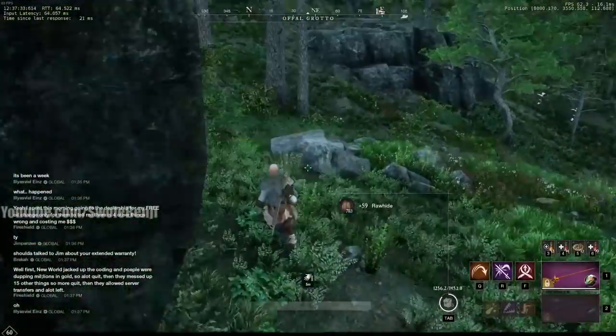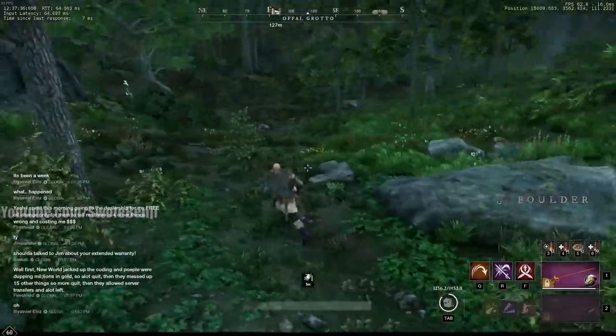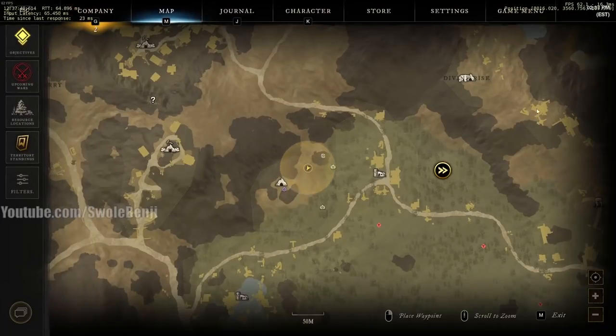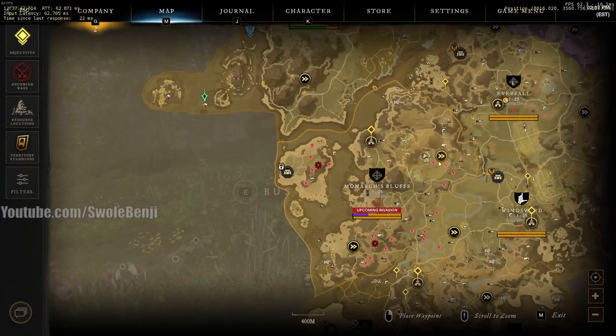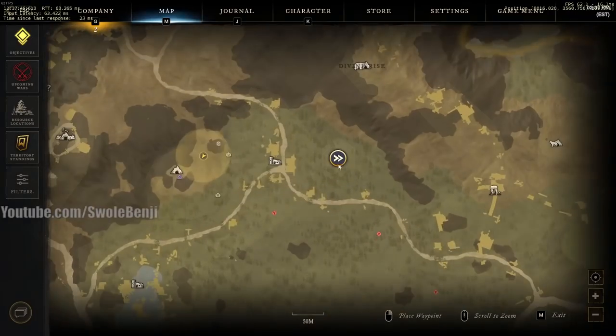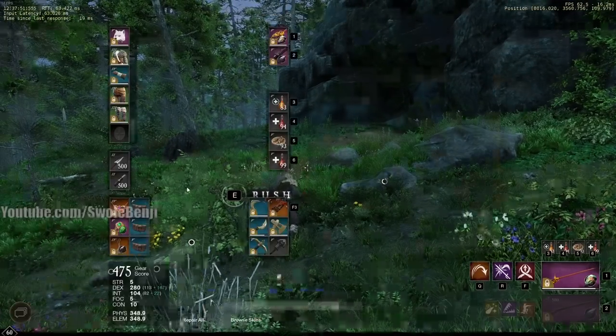That is time — 25 minutes of farming divine lynxes. For those who don't know where the area is, it's right here in Monarch's Bluff. Take the fast travel Ashenar Gate and then go west to the Awful Grotto. Let's see what we got.